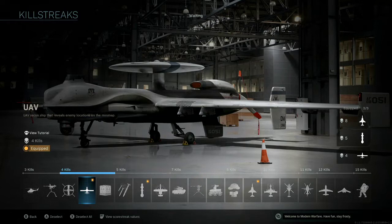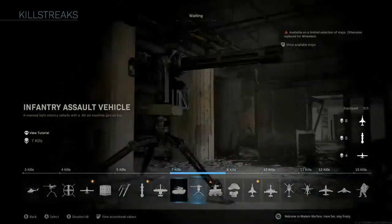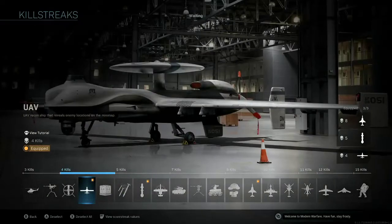If you're not comfortable with getting 8 kills, throwing on a 3-killstreak Personal Radar is definitely a choice. Or you could throw on a 7-killstreak, but personally I don't really like any of the 7-killstreak options as I don't find them that useful.